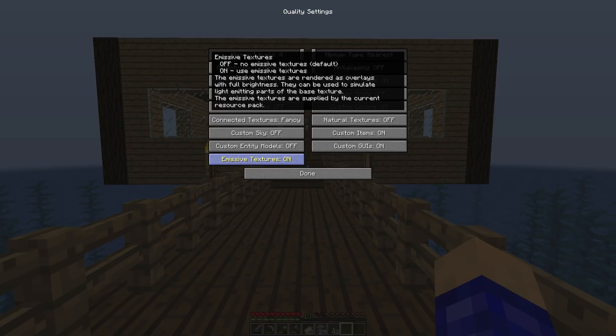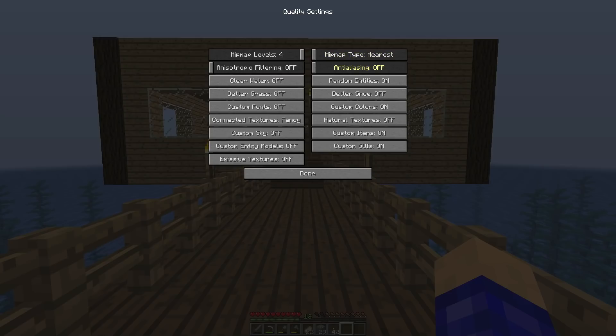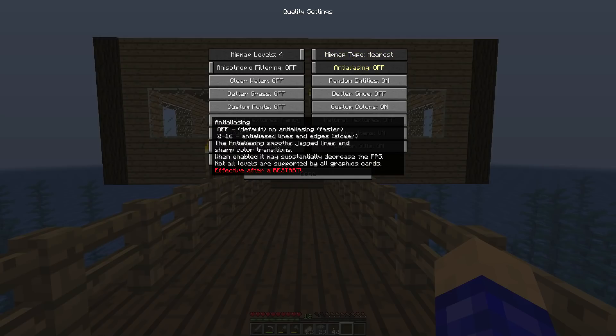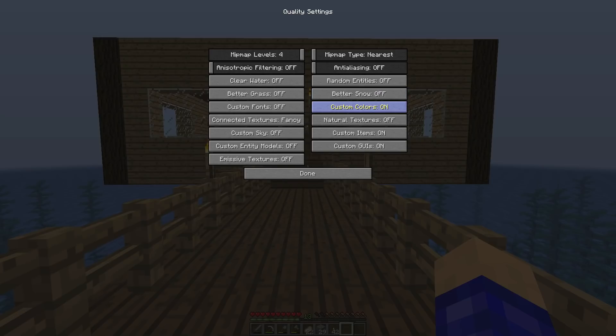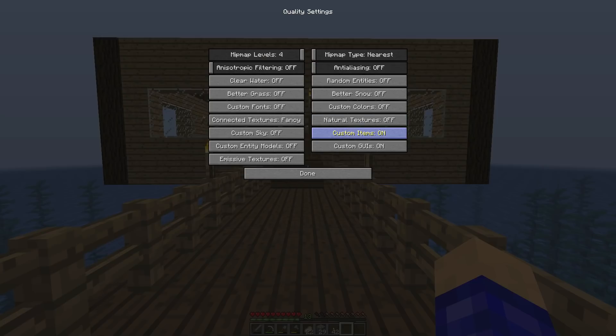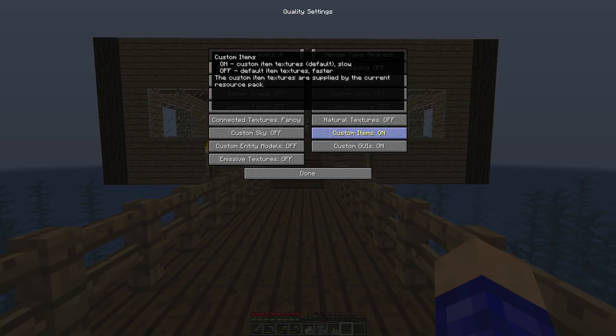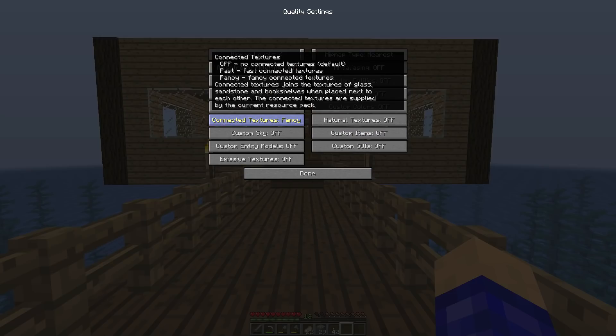Mipmap Type — set that to Nearest, which is the fastest. Note it's effective after restart. Random Entities — off. Better Snow — off. Custom Colors — off. Natural Textures — off. Custom Items — off. Custom GUIs — off. Click Done.